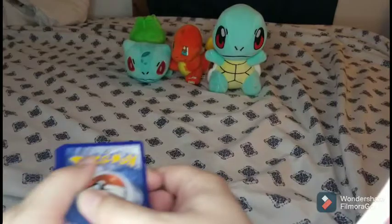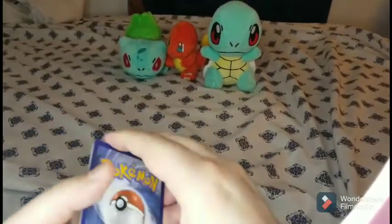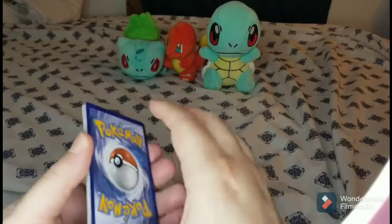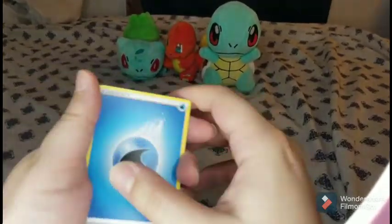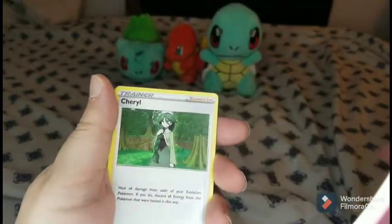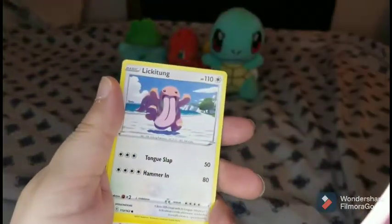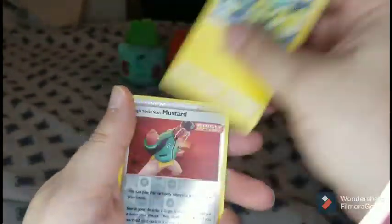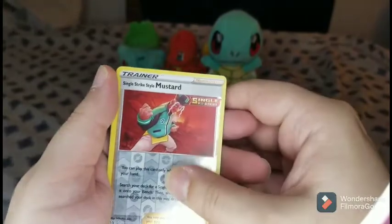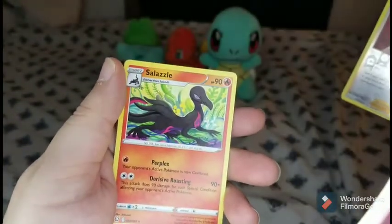All righty, let's see what we got here. Let's see what we have in our cards today — hopefully something good. Water energy, Rapid Strike Mustard, Sheryl, Heatmor, Murkrow, Horsea, Shirobi, Lickitung, Electabuzz. Whoa — reverse holo — Single Strike Mustard, and a Salazzle.